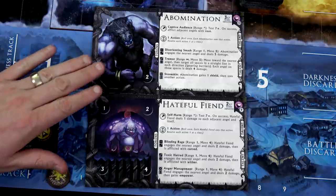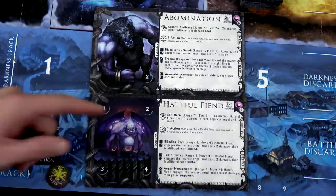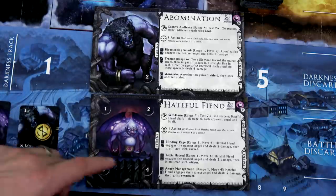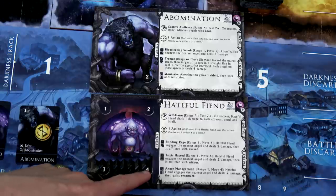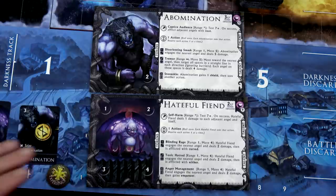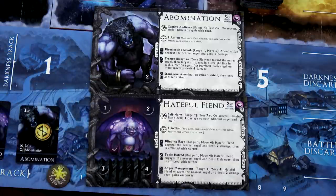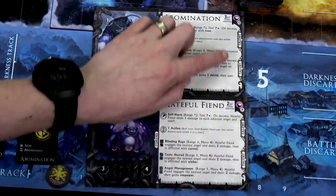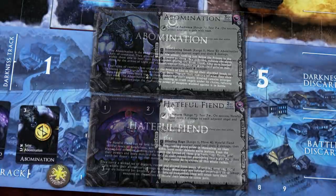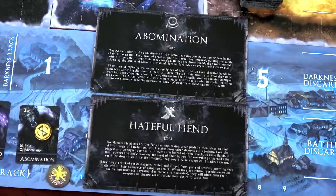Each demon has a demon board, and this board will denote the actions the demons will take when it's their turn. They also have spots where if you have multiple demons on the board - like these Hateful Fiends, we have a four and a two - you can place damage or status markers here so it doesn't clutter up the board. I love when games do that. The Hateful Fiends each have nine health and the Abomination has 13 health. You can also see where we could place those talents if you ever wanted to play at a higher difficulty. The game also provides a lot of lore on the back side of these boards.